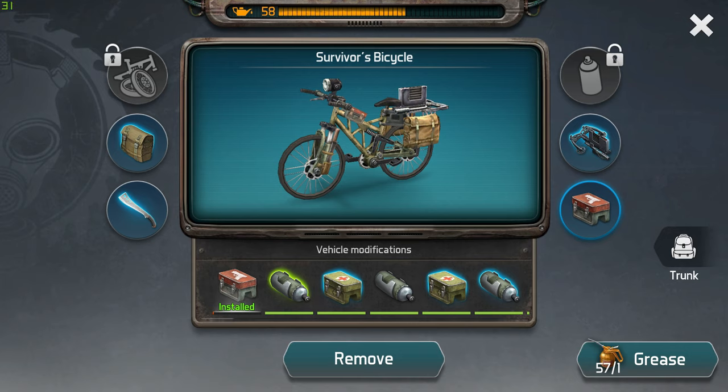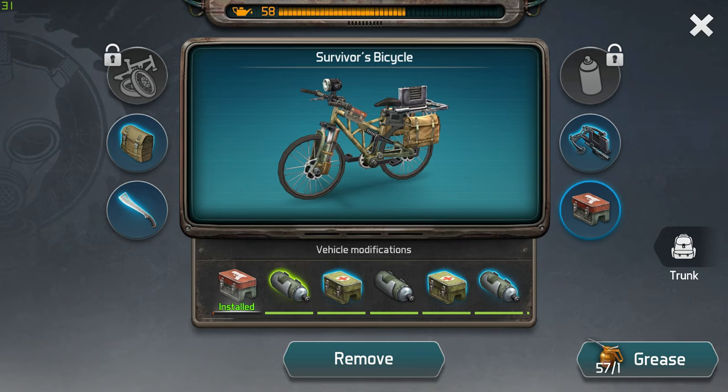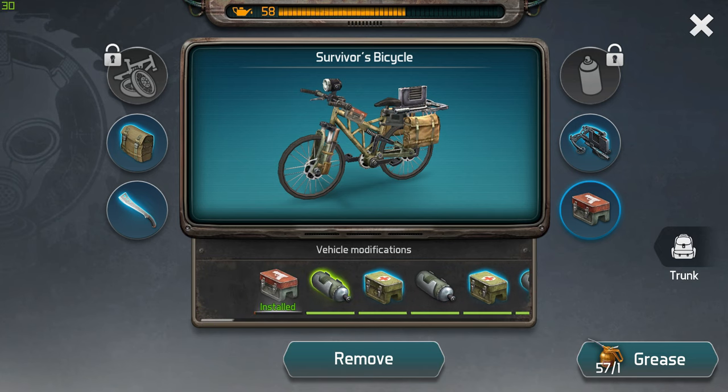The next one is the water reduction, which reduces your thirst rate. Honestly, nobody really cares about this one. The best two modifications you are going to get out of these are the gun and the armor.